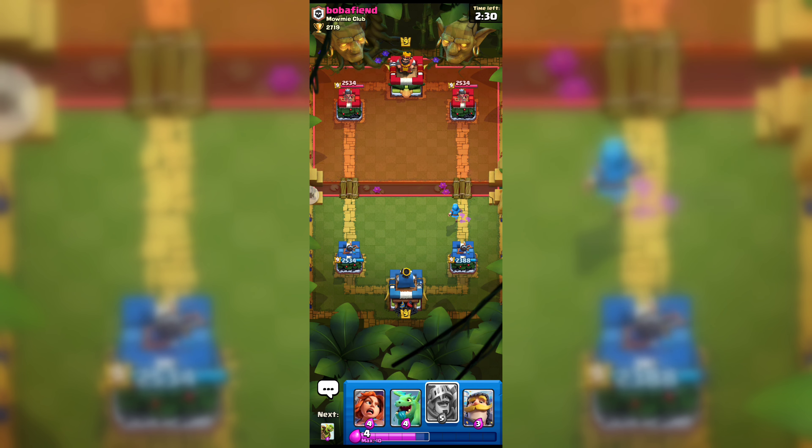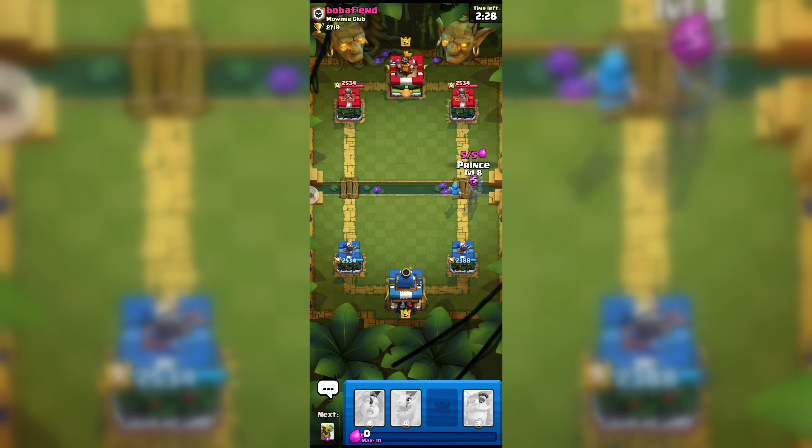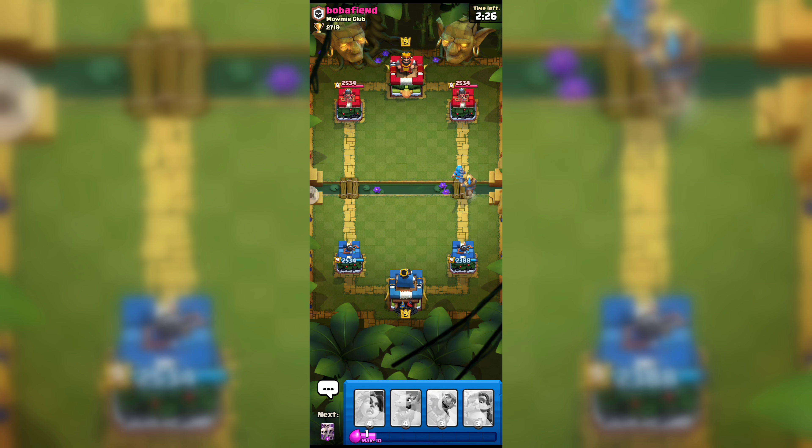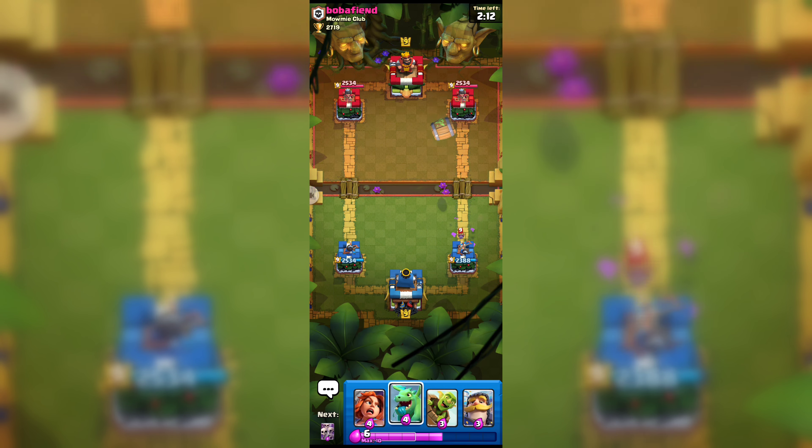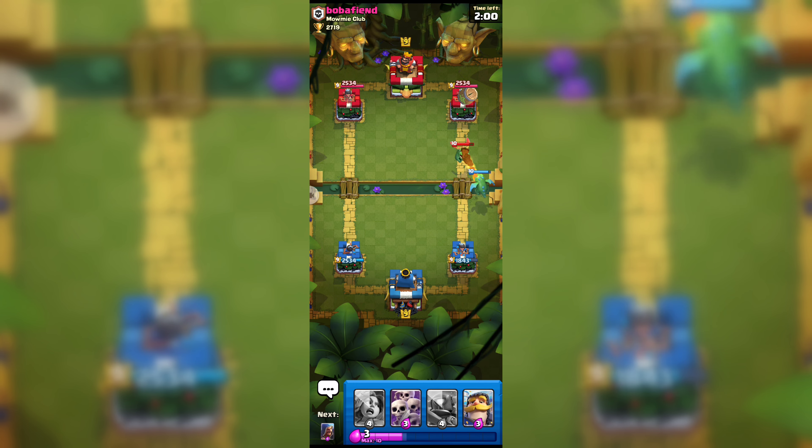I think our Wizard will be enough. Here goes our level 8 Prince — let's see if we can hit that Princess Tower. I don't think we can hit it because this player is playing with Bats, so we have to be careful. Let's see if we can get some damage with our Goblin Barrel.